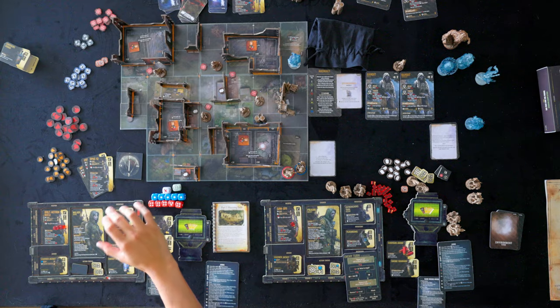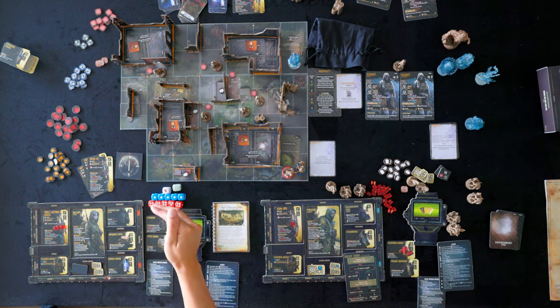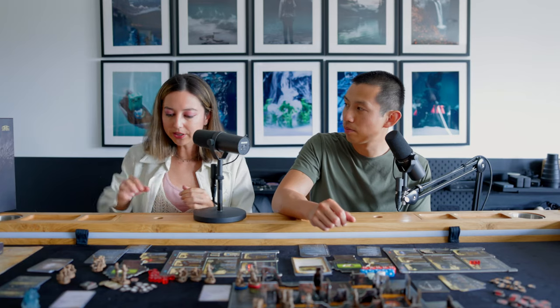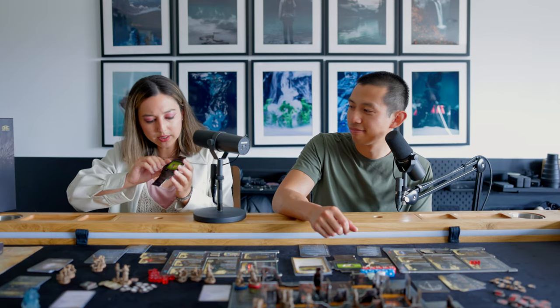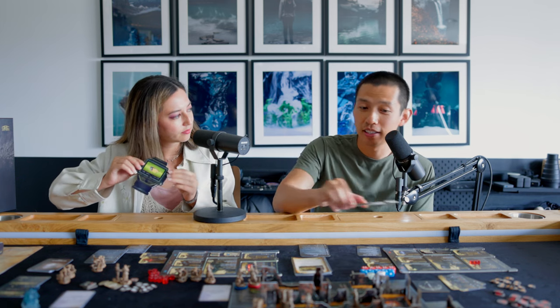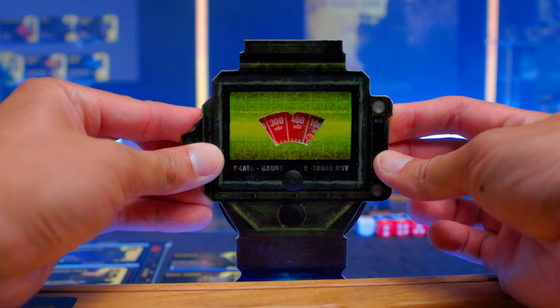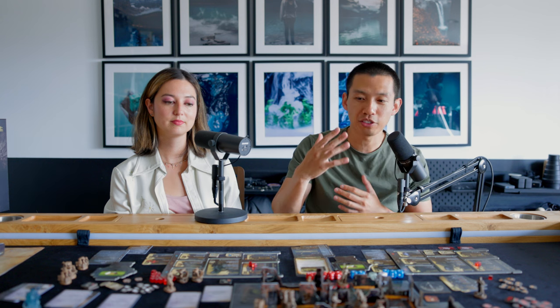If you want to switch out weapons or your overall loadout, the third action you can take is prepare. You can move any items from your inventory to your backpack, but whatever's in the backpack is not usable at that time. Whatever's in your backpack can also be moved to your inventory or weapon slot. On the player board there's also a larger dial component called the geiger, because this game takes place in the Chernobyl exclusion zone — the more radiation you take, the more damage you're susceptible to.